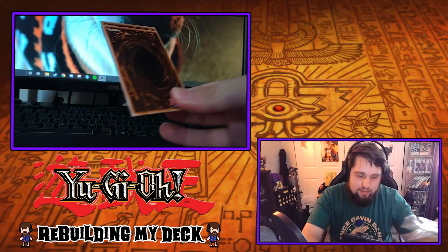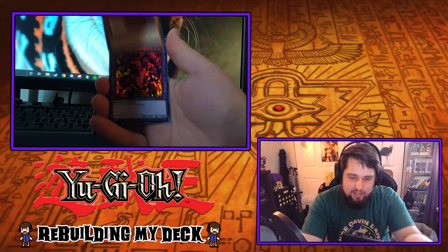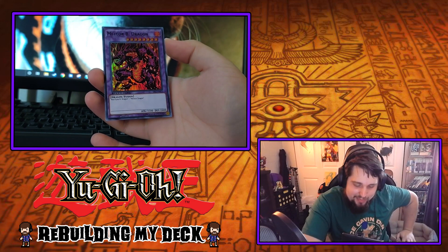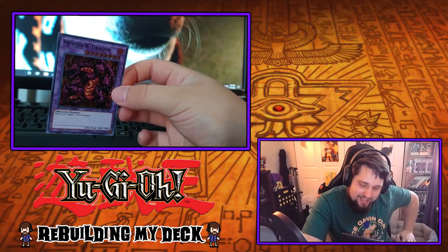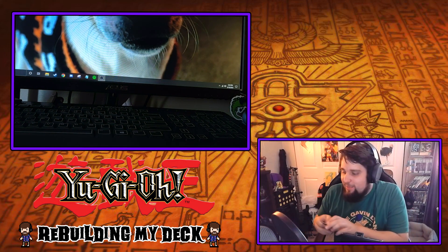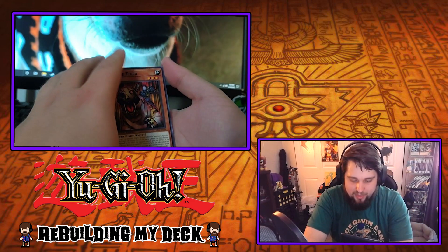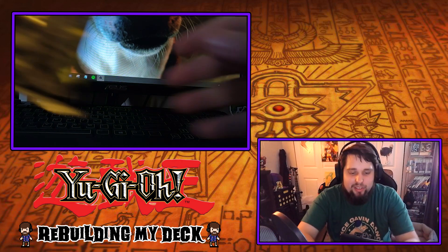Next pack — oh no freaking way. This pack is rigged. This box has to be rigged. Meteor B-Dragon — the third rarest card in these packs. This box is rigged. Although I did get Meteor B-Dragon and Arcana Knight Joker in the original unboxing, so maybe it's not rigged per se — maybe we just have a better drop rate in this one. This is still first edition and the cards feel a little bit better, so maybe they increased the drop rates. But that's just me spitballing.